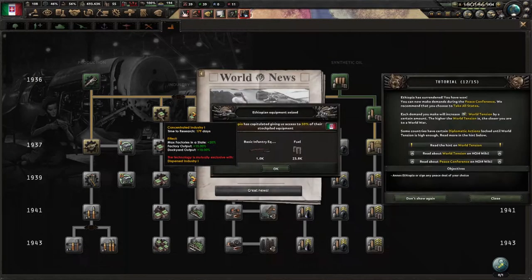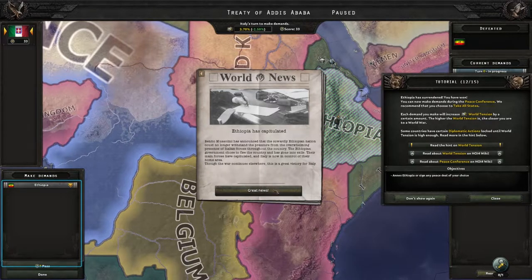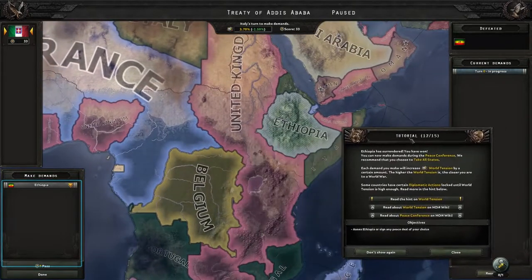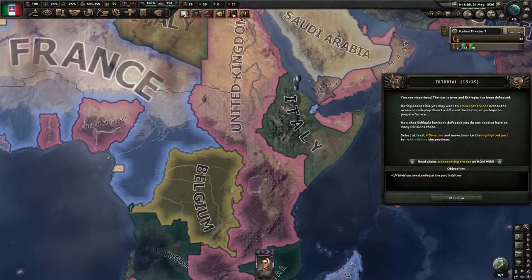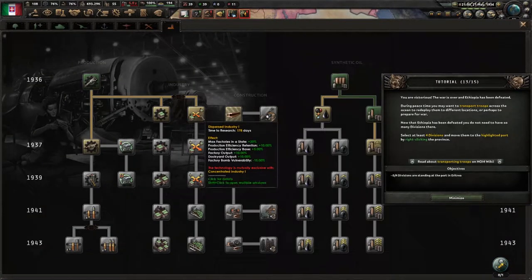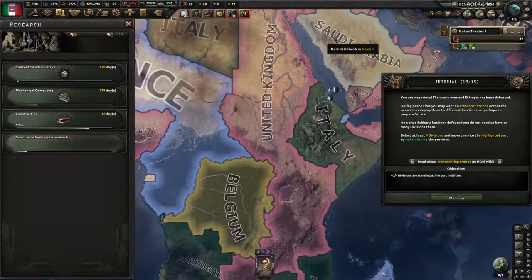Dispersed industry or concentrated industry — so much happening at once. They've capitulated, giving us 50% of their stockpiled equipment — great news. This is the peace screen: here is where you take turns with other countries involved in the war to slice up conquered territory. I'm going to choose to take Ethiopia straight up — that's my offer to them. They're defeated, they have to take it. I've sent the offer and ended my turn, hit done. Back to research: dispersed industry means less chance to get bombed but slightly less production. Concentrated I like — if you're going to bomb me you'll bomb me anyway. I'll take interwar artillery next because you want to keep your artillery fresh.